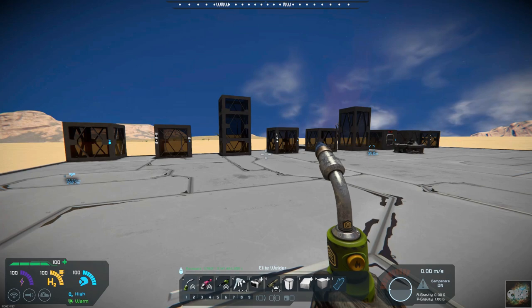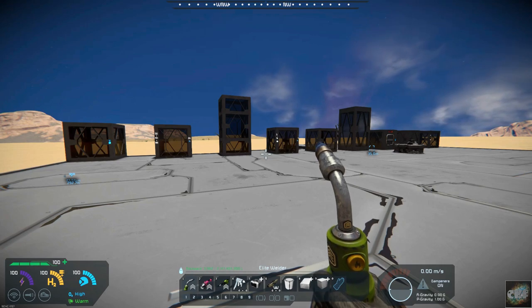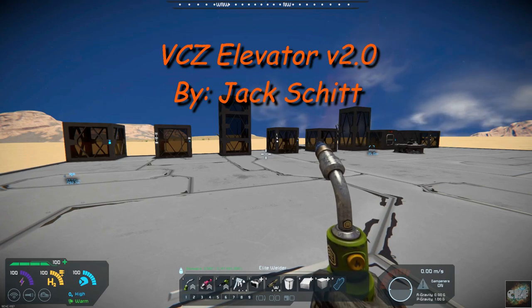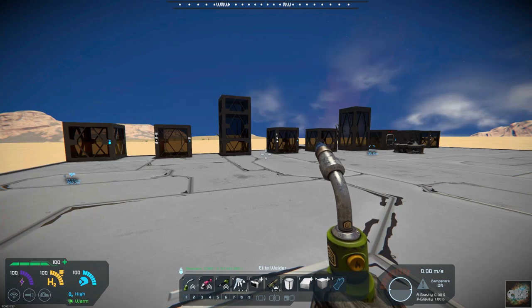Hello, all you space engineers out there, Commander Kingfish here, and it is Mod Wednesday. Today's mod is actually a pretty cool mod. It's called VCZ Elevator Version 2.0, and it's by Jack Schitt — that's S-C-H-I-T-T, just to clarify that.